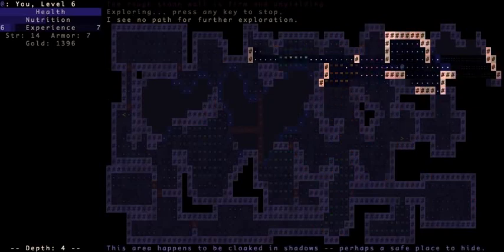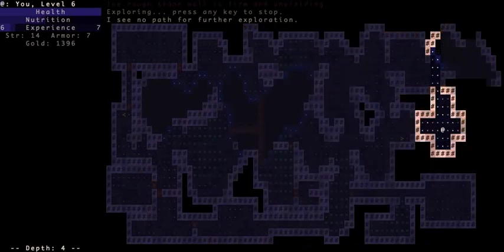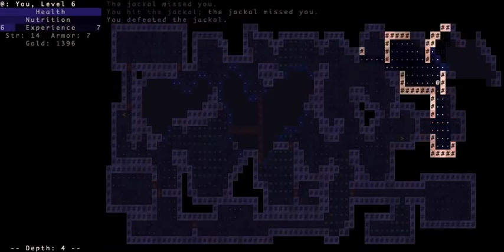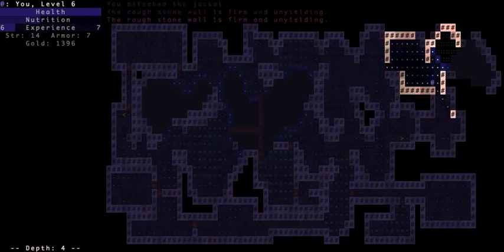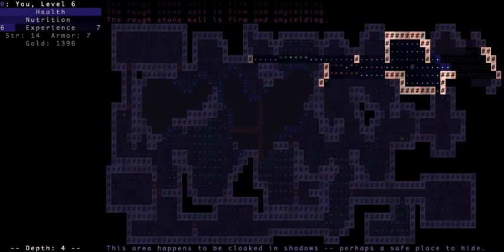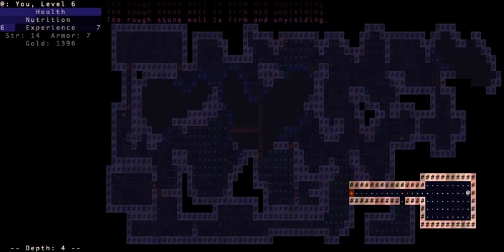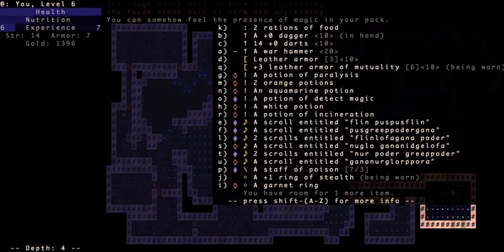No path for further exploration. Do I have any levitation potions? What is back here? There's gotta be something back here. Is it just a chasm? I'm suspicious. Searching, searching. Do I have any detect magic? I do, I'm gonna use one. It doesn't really tell me anything — except that my war hammer is not anything special.